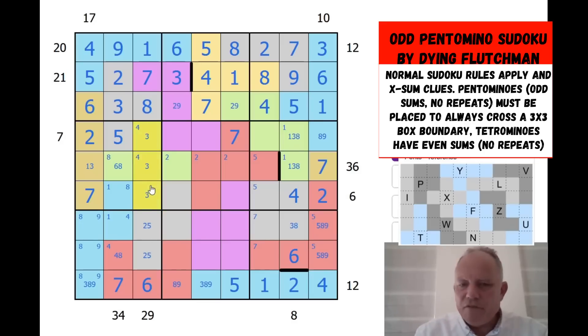But in this column, that's 3, 4, 9 — so 1 is here. 1 is here. 1 is there. 1 is here. Now this has to be even — 6 or 8. So we can place the 4 in the column.